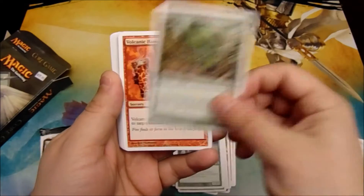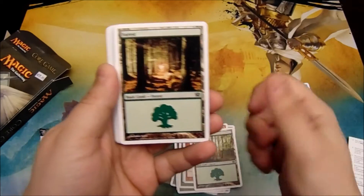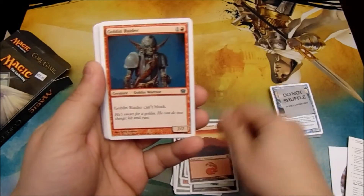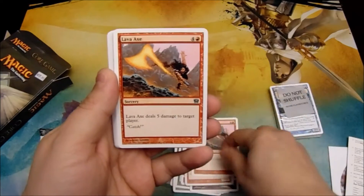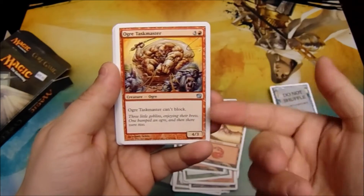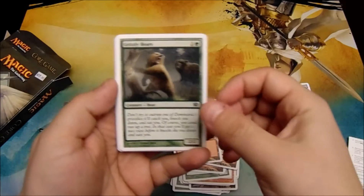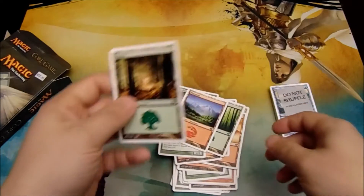Continuing the gold deck: another Volcanic Hammer, a few Forests and Mountains, Spined Worm, Goblin Raider, Hill Giant, Lava Axe, another Lava Axe, another Enormous Bailoff, more Mountains and Forests, Ogre Taskmaster — a 4/3 for 4 that can't block — Mountain, Grizzly Bears, Forest, another Grizzly Bears, Mountain, and a couple more Forests.